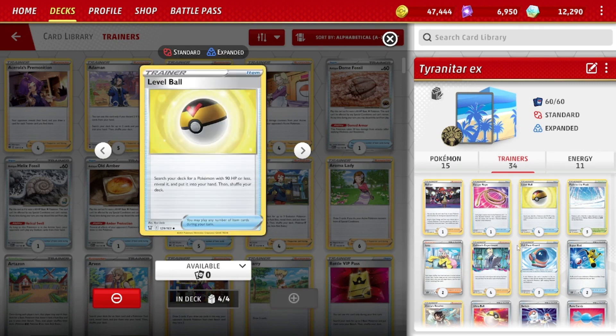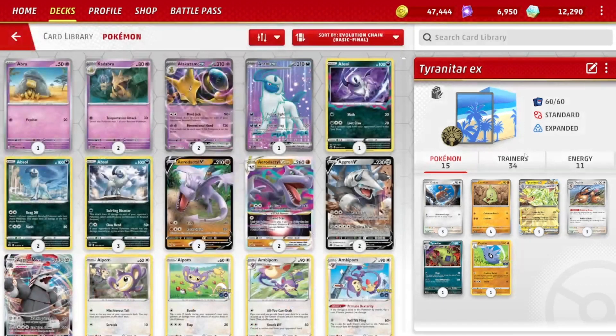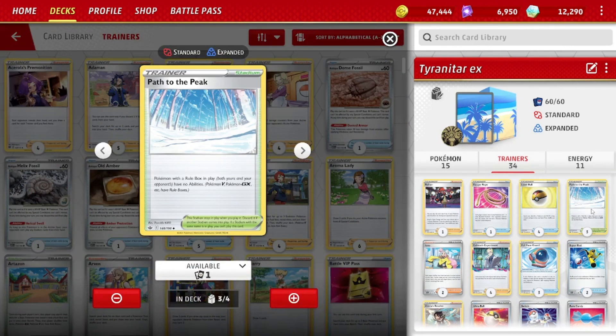Four Level Ball. Level Ball is better than Nest Ball — don't play Nest Ball in the deck. All of the basics are 90 HP or less, and the Pupitar is 90, so it's Level Ball searchable too. And of course, if your bench is full and you just want to draw a card to hand and thin things out, you can still use Level Ball, whereas Nest Ball is not playable. Level Ball is better almost always than Nest Ball for a deck like this.